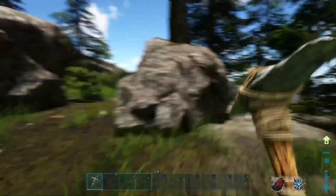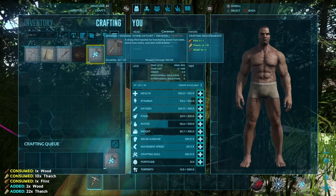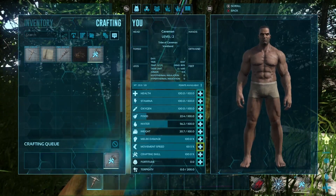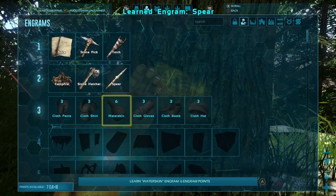To get a hatchet we're going to need some flint from hitting these rocks, and more thatch which we'll use the pickaxe for. There we go — we got ourselves a stone hatchet! Another level up too. We'll throw it into movement speed. We got ourselves a spear — we're going to need that with all these dinosaurs around.